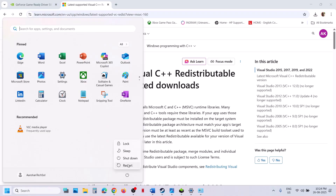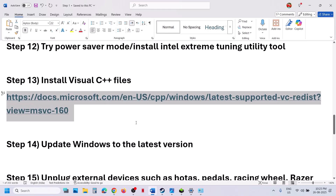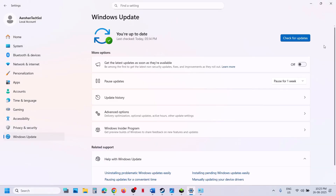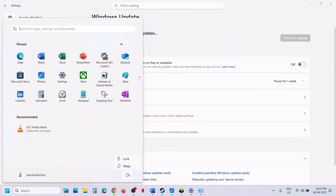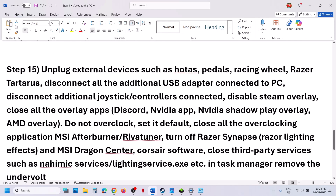Once both are installed, restart your computer — a restart is mandatory after this. After the system restart, launch the game and check. If still not working, the next step is to update Windows to the latest version. Go to Windows Update and click Check for Updates. Once all updates are installed, restart your computer, and after the restart launch the game.